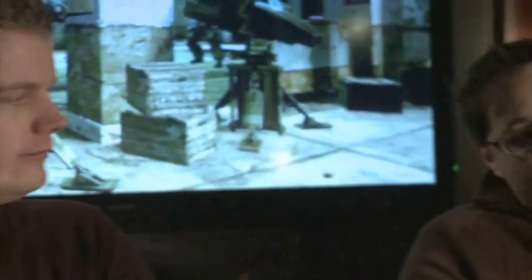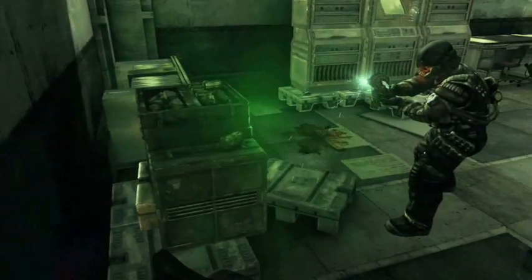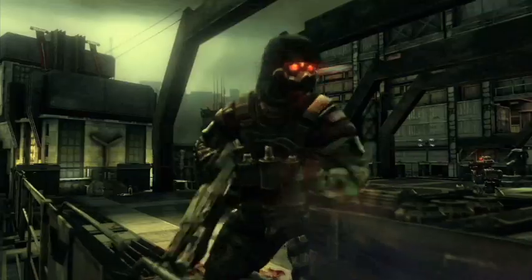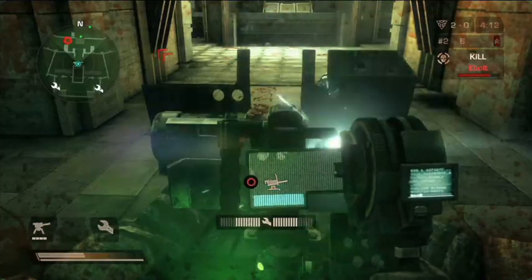What the Engineer can also do is repair. The repair ability is a really neat feature because in every level in Killzone 2 Online, you have ammo boxes and mounted weapons that start destroyed. So the Engineer's job is to go around the level and repair them for your team to use, so a teammate can replenish his ammo or use the mounted gun to defend a specific area.